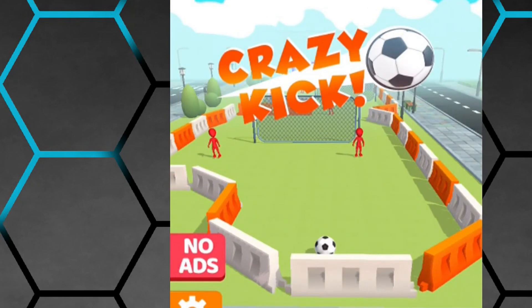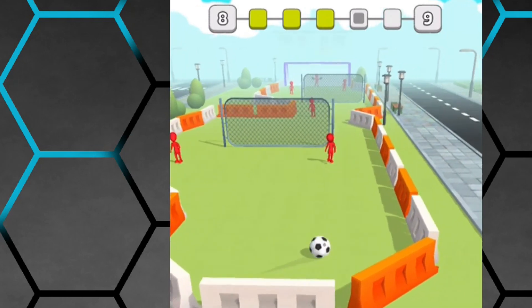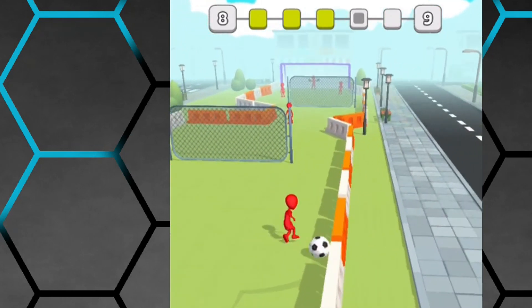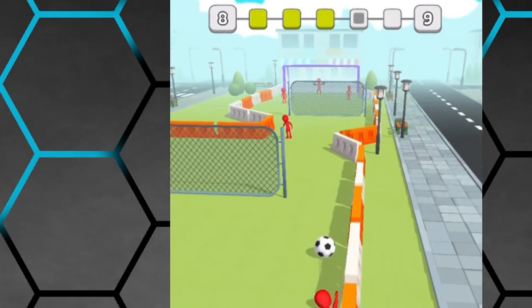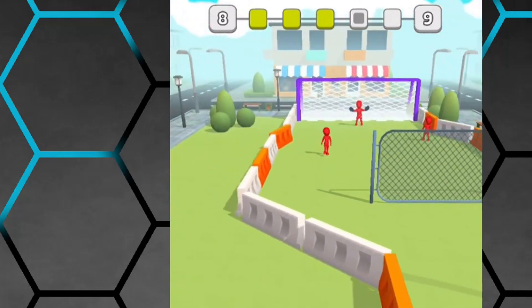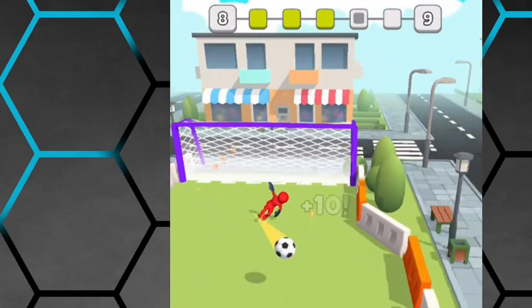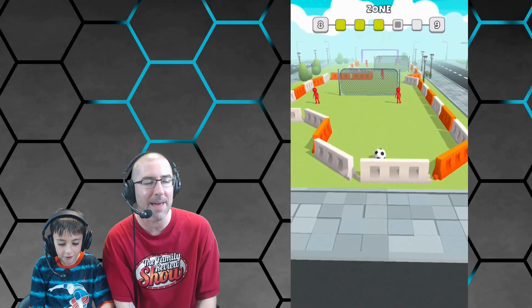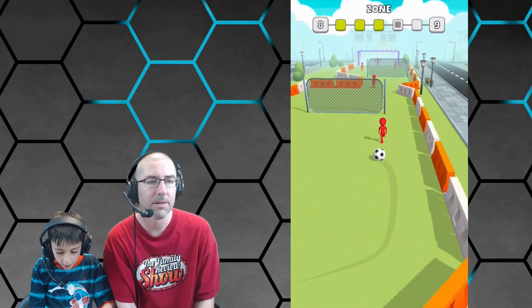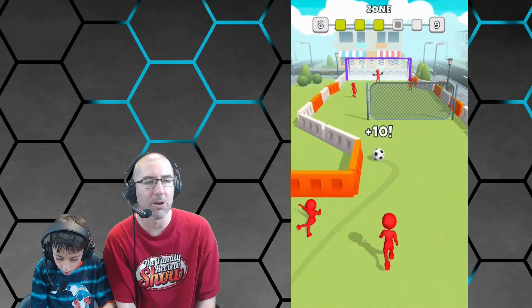We're picking this up where we left off last time. We are in zone eight — you can see the first seven zones in our other video. We're gonna check out these three soccer, or football as some people call it, videos. All right, Luke going around all the guys — oh my goodness, breaking those ankles — and then gets stopped by the goalie.